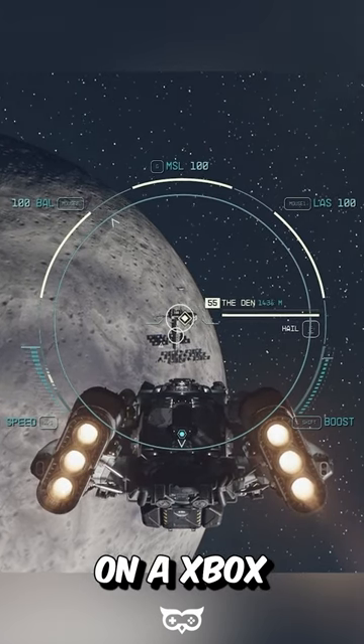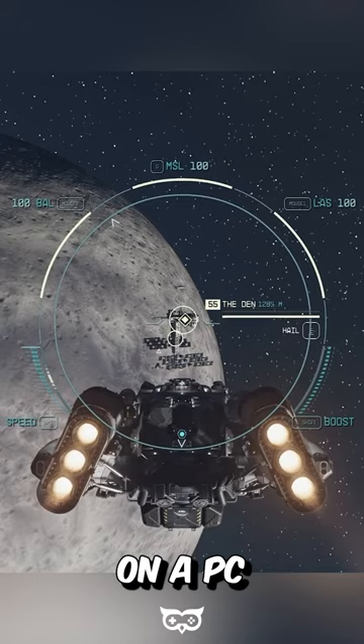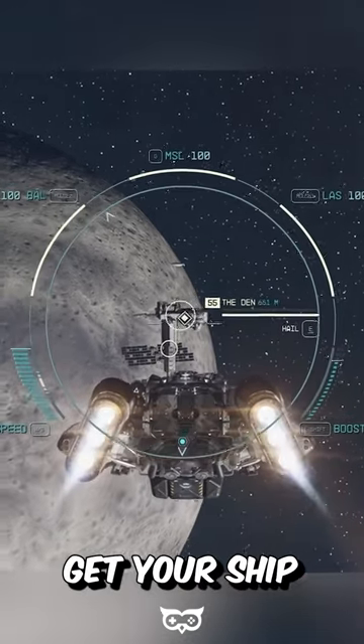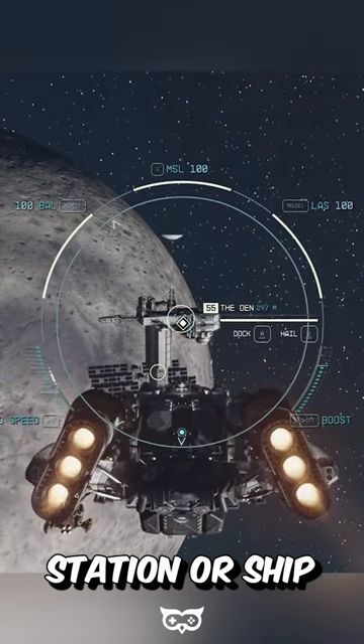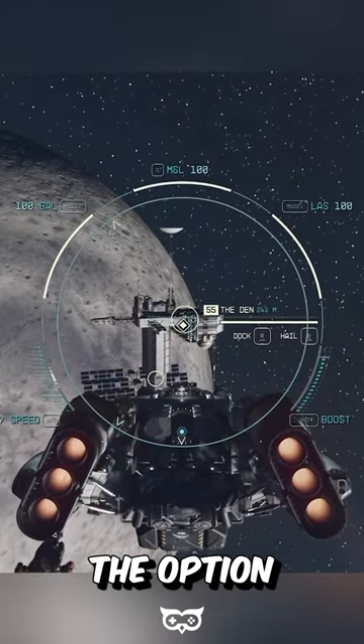To do this, on an Xbox controller, press the A button. On a PC, press the E key. Get your ship within 500 meters of the selected station or ship. Once you're close enough, you'll receive the option to dock.